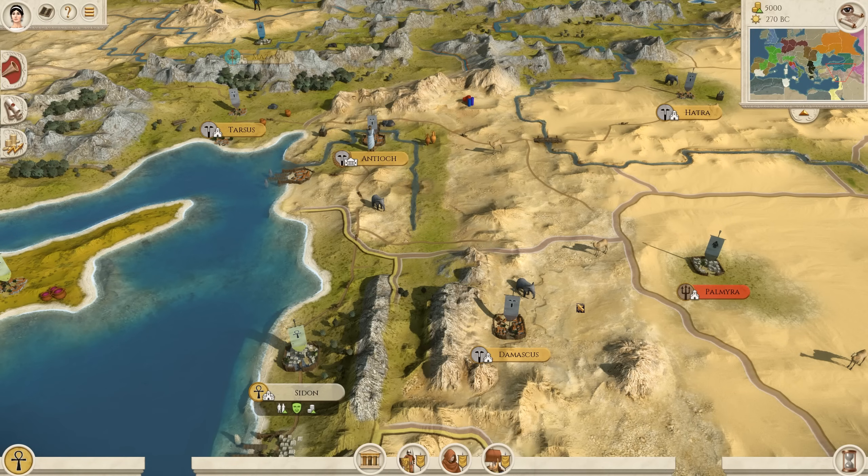Egypt has a very nice ability to scale very strong into the late game. When you talk about stuff like their chariots, their phalanxes in the Pharaoh's Guard, or their archers in the Pharaoh's Bowmen — they really have top-tier units in almost every single class towards the end of the game.